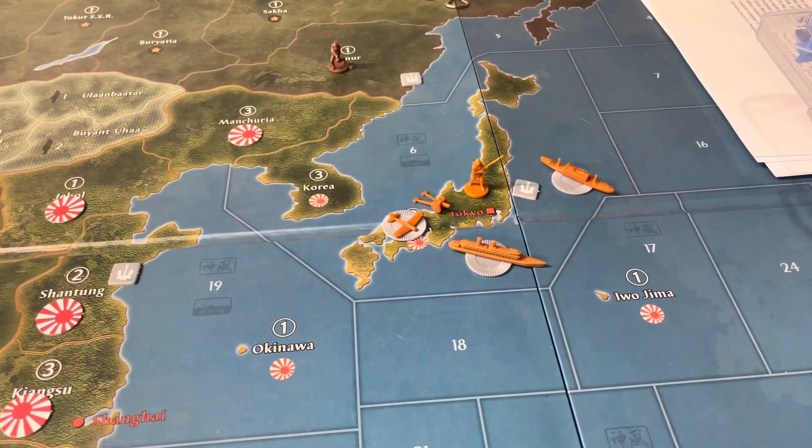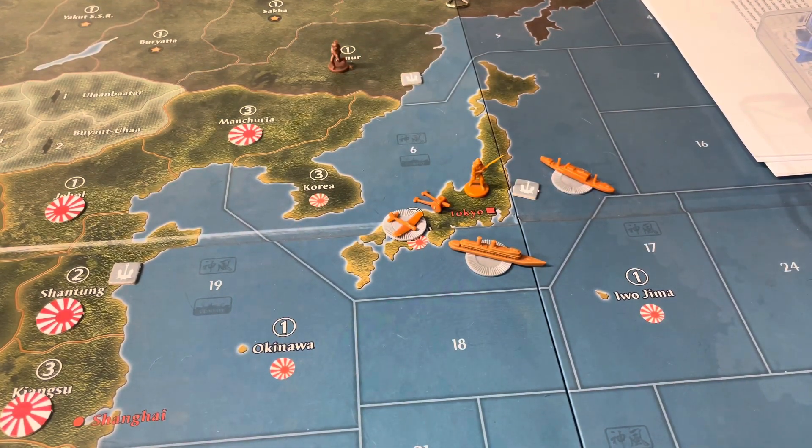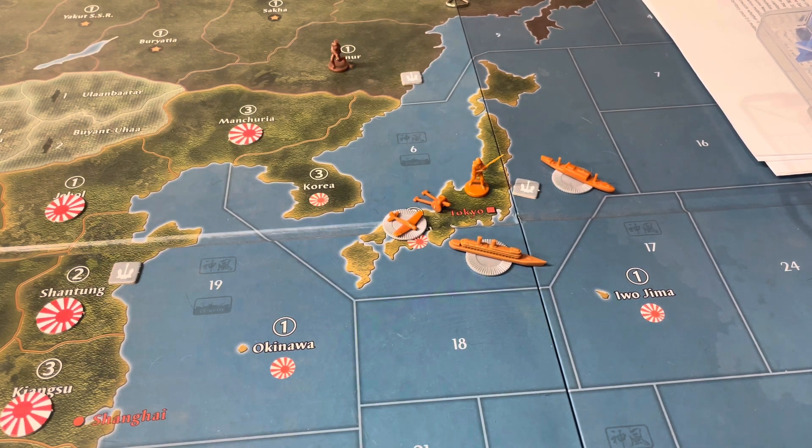What's going on guys? It's Red Bull Tank here with Axis and Allies Global 1914, turn 12 for Japan, Italy, and the United States. Starting off with Japan.